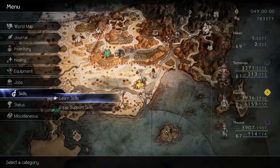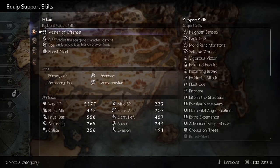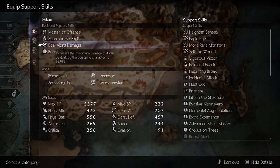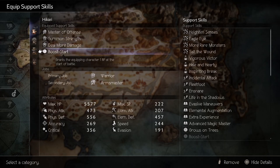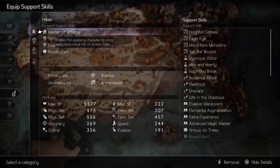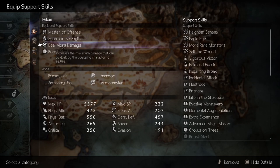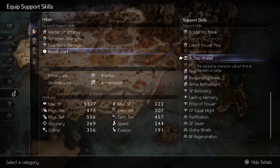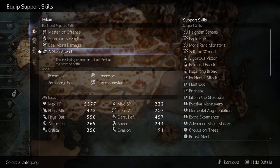For support skills, I use Master of Offense to do critical hits on broken foes, Summon Strength for an extra 50 on physical attack, Deal More Damage to increase the damage cap to 99999, and Boost Start to begin the fight with one more BP. I opted for Deal More Damage, but if you are slower than the NPC you are fighting, you need A Step Ahead to make sure you can act first.